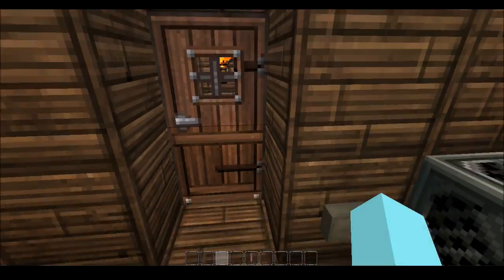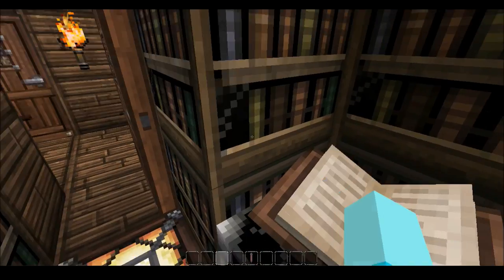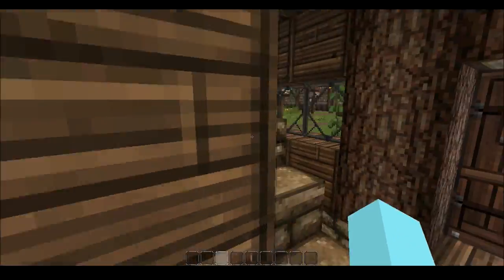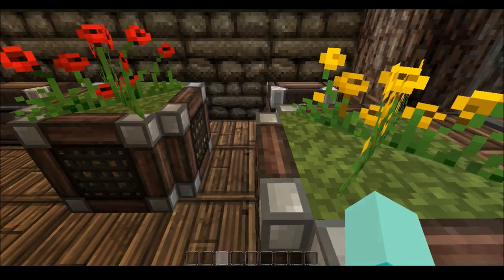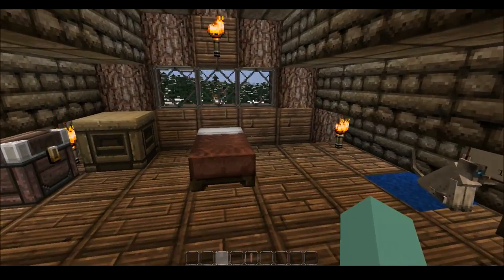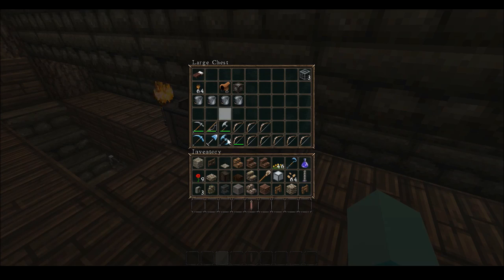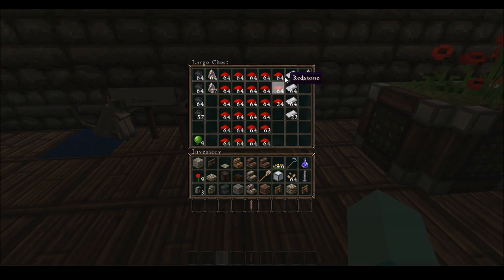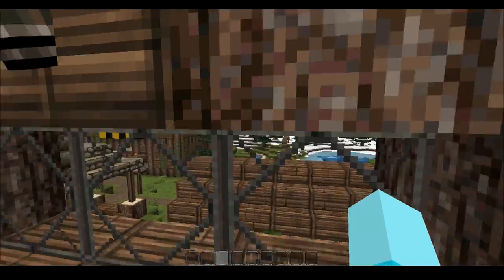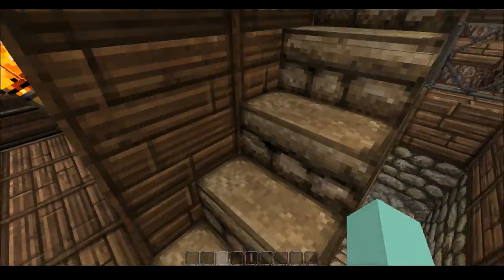In here was my failed attempt at a crafting room — it's too small to fit all the enchantments and books. There's a bunch of spawned villagers I'll get to in a bit. Here's the bedroom — that's where I kept all my good stuff, and all of it was gotten legitimately in survival mode.